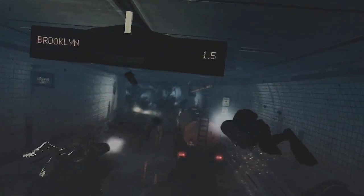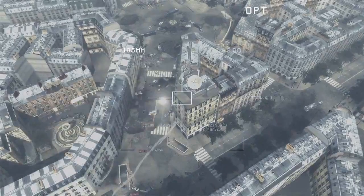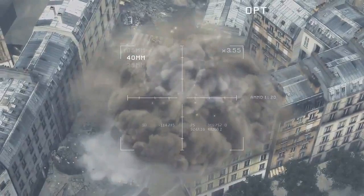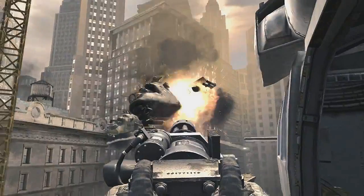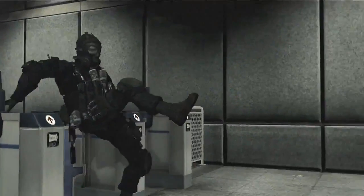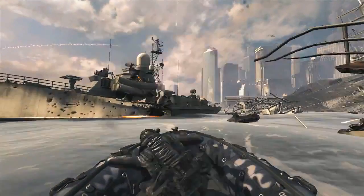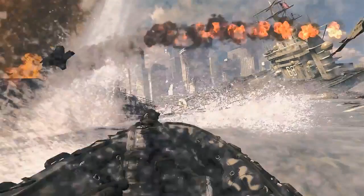An underwater mission here, and it looks like part of New York is going to be submerged because this is just a tunnel — you can see the cars. We got some AC-130 action — I think that's France, it might be Germany just because of the color scheme, I can't really tell. Some Black Ops style chopper gunner here — I'd be shocked if the multiplayer chopper gunner was not the same as that. Now this character is moving exactly the same as Captain Price in the final level of Modern Warfare 2, which I thought was interesting — so another similar level to that, probably one of the final ones in the game.